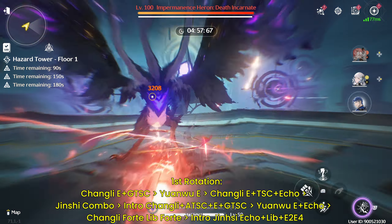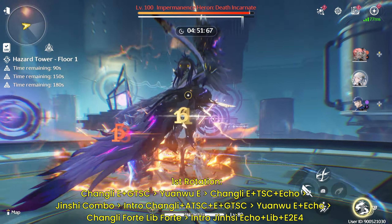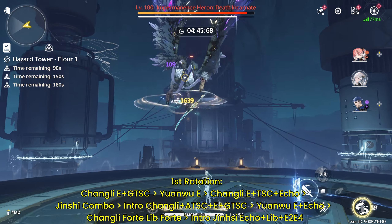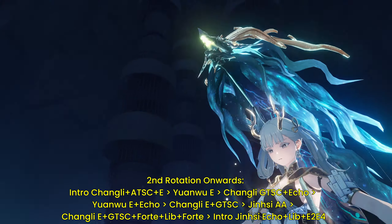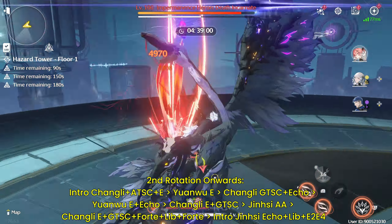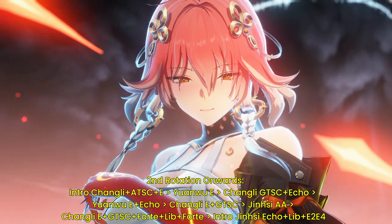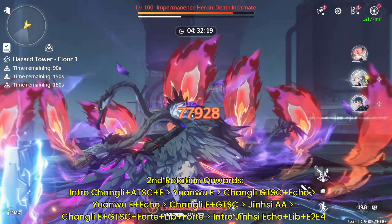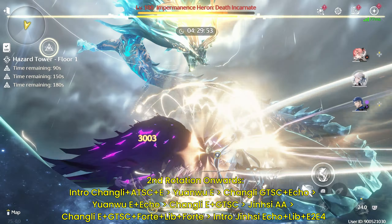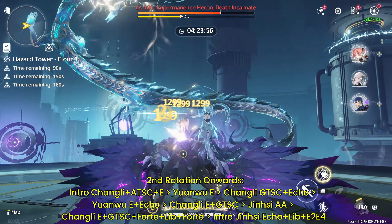Now we get to the interesting part: Jinxi teams. Jinxi teams are one of the harder teams to rotate because you have to manage both Jinxi and Changli to have good on-field time, and these rotations are quite optimized for that. The first team we're considering is Yuanwu in place of Rina. For the Yuanwu team I'll have a simpler rotation here. Yuanwu being here focuses us on having good stack duration for Jinxi, since he is the best support for her stacks. He also has a bit of a defensive shield with his sequence, and having the Wellborn weapon would help. You'll be flying around quite a lot with this team, and you can often dodge attacks, which helps with survivability.